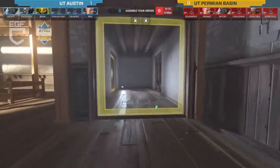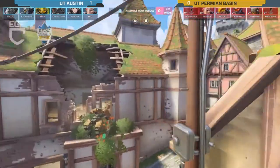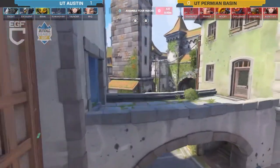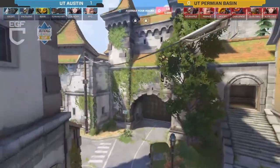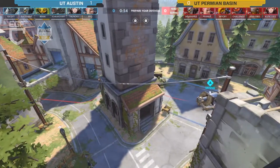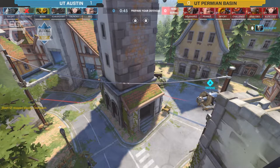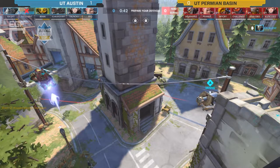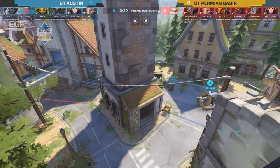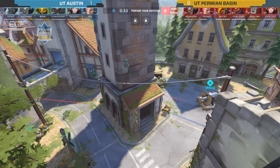When Permian Basin was on defense on King's Row, with snipers and Junk Rat going damage-heavy, you almost need to switch off that Reinhardt. They don't have a shield to go against you but they'll melt your shield. If you go with a Winston-Zarya, you can bubble and jump in, especially to get the snipers off their perches. Zarya in my opinion is always someone you want to see because she's so versatile and useful.